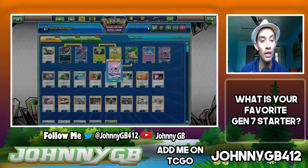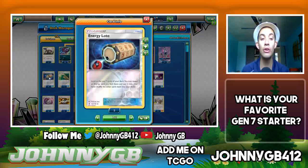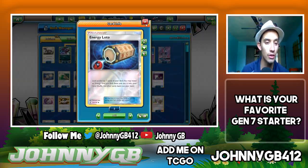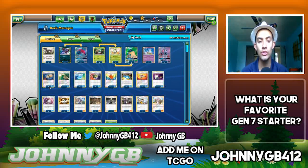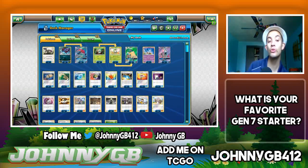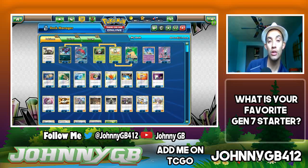One copy of Tapu Lele, and then Energy Lotto — I have two of those in the deck, because it's hard to get Double Colorless Energy. Energy Lotto really helps thin your deck. I have one Escape Rope and two copies of Max Potion in case your opponent tries to attack the Decidueye — you can heal your Pokemon right up.